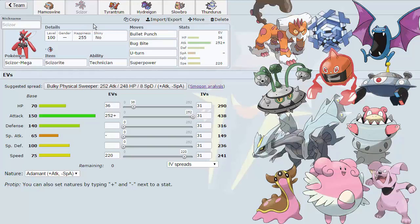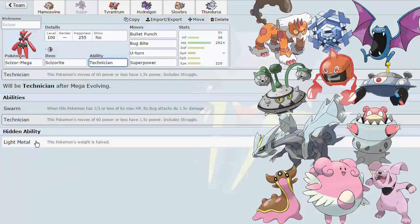Bug Bite is there for general coverage — to hit Slowbro without switching out. It also hits Blissey and Ferrothorn pretty hard if I don't want to lower my attack with Superpower. Hits Cryogonal too. With the Technician boost it becomes a base 90 move, and with 438 attack, even Mega Slowbro is not taking that very well. That's our Scizor set — Technician ability to boost Bug Bite.